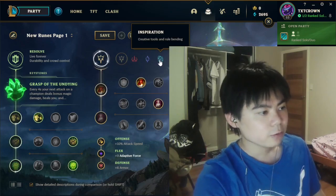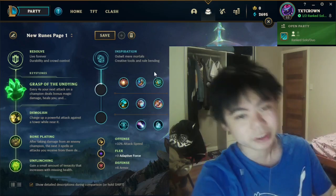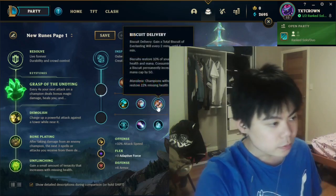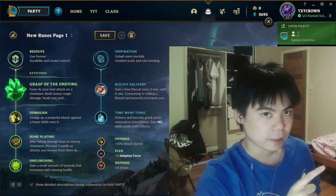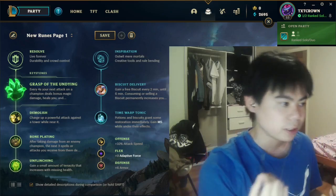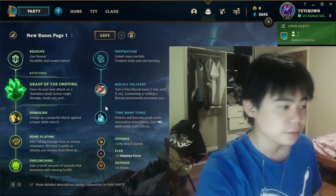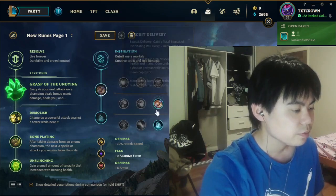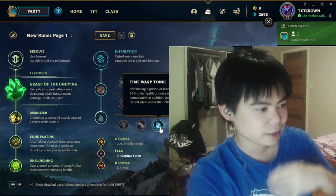You can go to the secondary page with Inspiration. Inspiration is incredibly flexible, but the really good option is Biscuits and Time of Tonic — this gives you lots of strong early game. With Corrupt Potion, it gives you one of the strongest early games on Yorick possible because you'll have a lot of potions and health and mana to work with. I don't love this because it all gets outscaled, and if you sell Corrupt Potion, you're basically missing a rune.